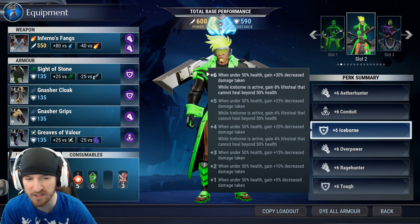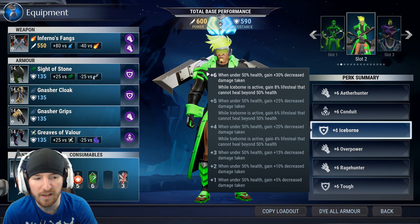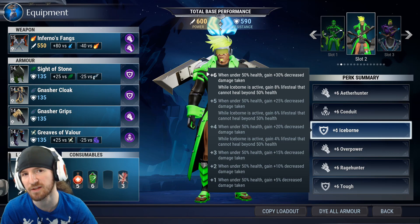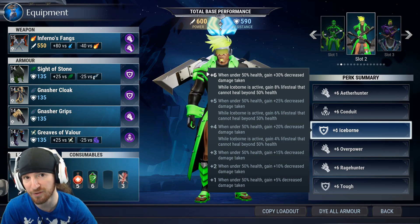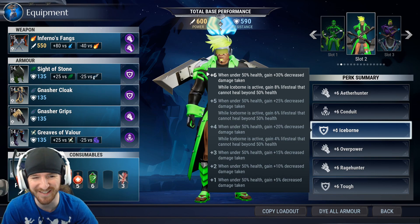30% increased damage resistance. That's cool. And then while Iceborne is active, you gain 8% lifesteal that cannot go beyond 50% health. So as long as you're below 50% health, every time you're hitting, you're getting 8% of that damage back as health. Not 8% of your health, but 8% of the damage. So some of the big hard-hitting weapons can instantly fill your health back up to half. It's ridiculous.